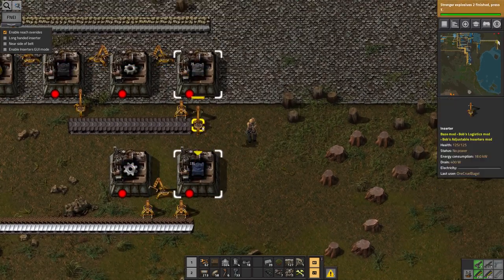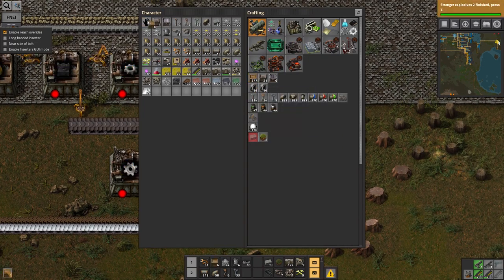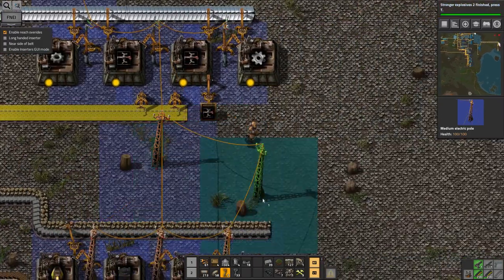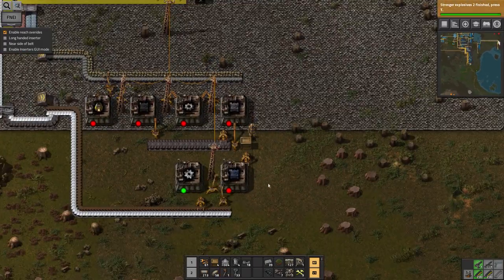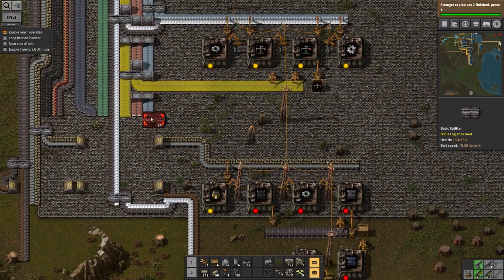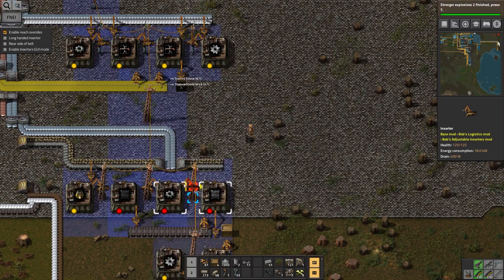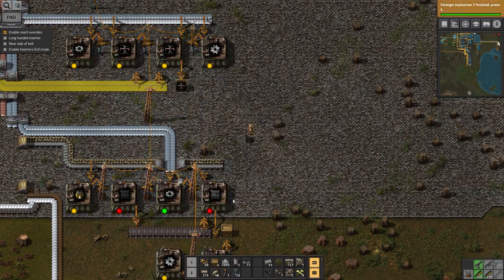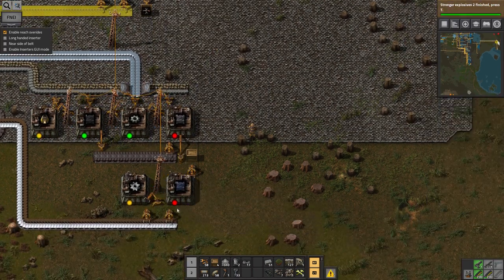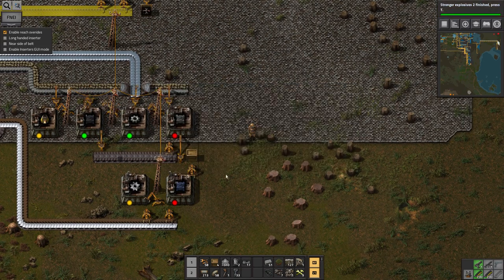I chopped a load of trees down since — so as usual, I'll put the wood in a box for later. Put those along there, and one in between. I think that should work. There's no iron for just this one — we need stone as well, no problem. My logic of how to make all this was absolutely fine, except I just forgot to put a load of the inserts in — pretty much normal. So that's the crushers. Next thing is ore sorters.